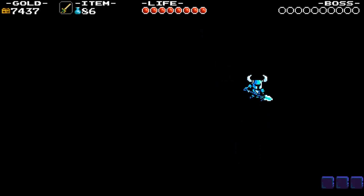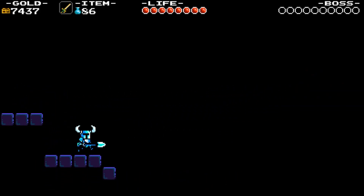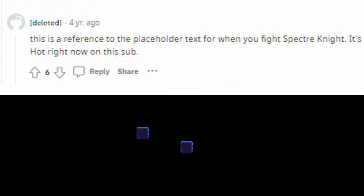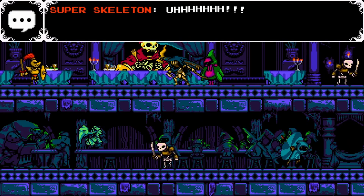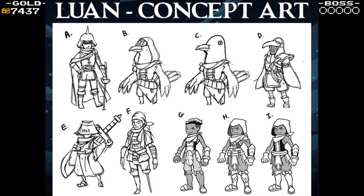Super Skeleton is the worst. The only thing I was able to find about this phrase is it is a placeholder text for the dialogue before Specter Knight's boss fight. The source of this information, however, is a comment on a Reddit post from a now-deleted user, so take this with a grain of salt. Though this could also just be referring to the Super Skeleton guarding Specter's secret room being incompetent. Pigeon Luan refers to some off-putting concept art of Luan where he was, for some reason, more bard-like.